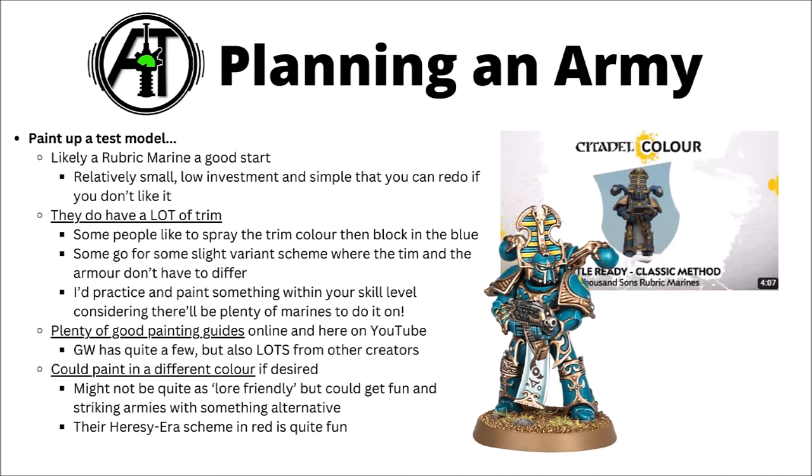In the planning stage, I'd certainly think about painting up a test model for the army — probably a Rubric Marine as one of the basic troopers. They're relatively small and lower investment than most, and quite simple to redo if you don't like the scheme you've come out with. One of the major talking points about Thousand Sons painting is that they do have really quite a lot of trim on their armour plates — there's almost as much ornate brass or gold as there is blue. If you do want these two elements to be different colours, it's going to take at least some work. Some people paint the blue first and then paint in all the trim manually; others prefer basing in the trim colour and then blocking in the blue segments. Executing those yellow and blue stripes on the headdress can be pretty tricky as well. I'd watch a few YouTube videos and settle on a colour scheme you think you can reproduce relatively quickly.